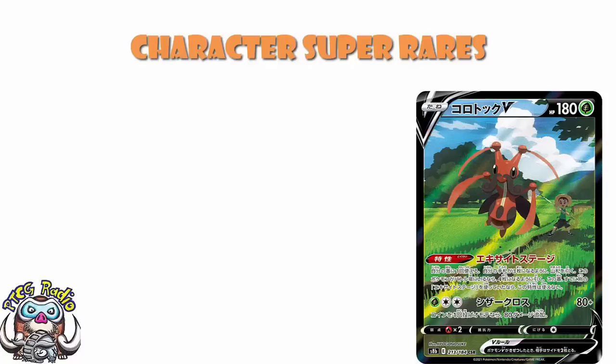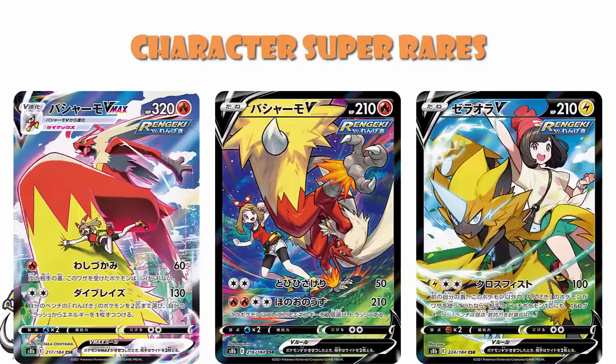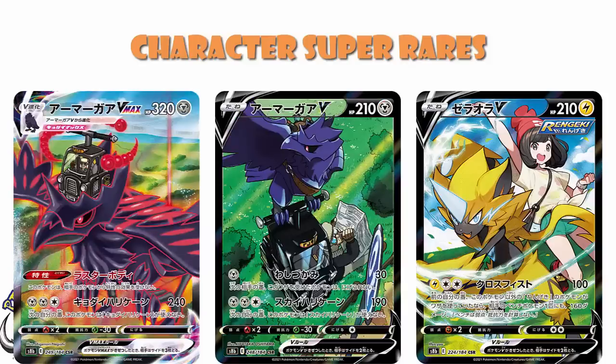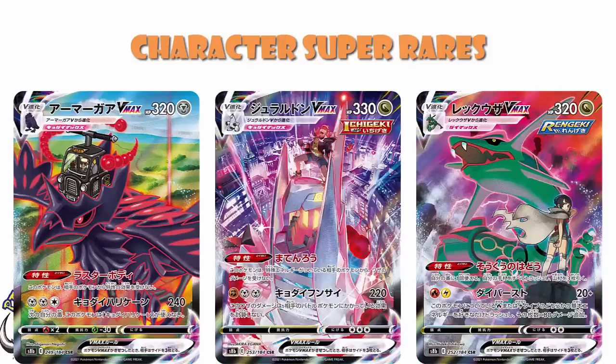We should then be getting the Blaziken V and VMAX featuring May, which is pretty cool. The Zacian V featuring Selene — I always thought Zacian was going to be better than it ended up being, that makes me very sad. We should be getting the Corviknight V and VMAX featuring Kabu. And we should finally be getting the Rayquaza VMAX featuring Zinnia, and Duraludon VMAX featuring Raihan — we've been waiting for them for a while. Remember there are no character rare Vs because they actually came way back in Evolving Skies.